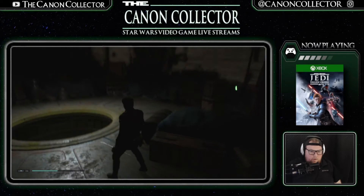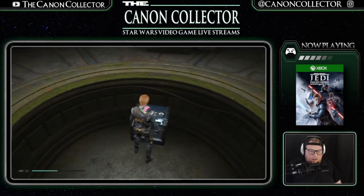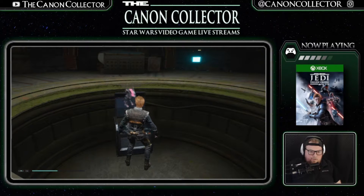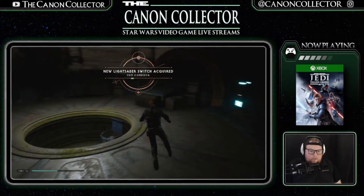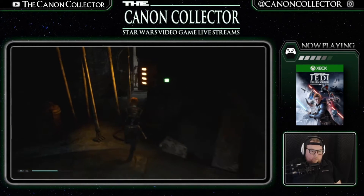Let's turn on some lights up in here — thanks, bud. Yeah, there we go. There's a lightsaber switch — cool! So now we can do up a full Eno Cordova saber. Let's go back up and poke around a little bit.